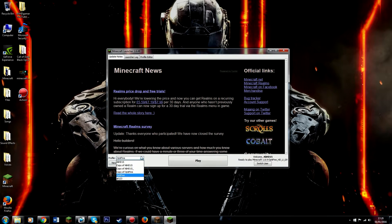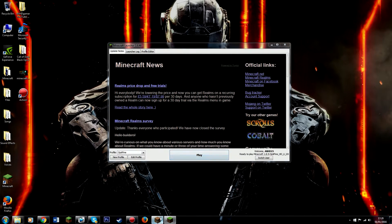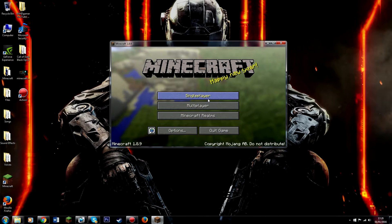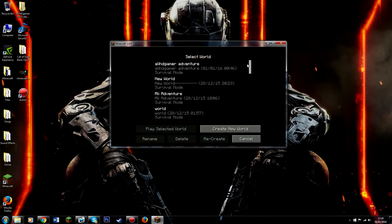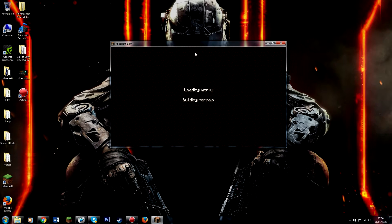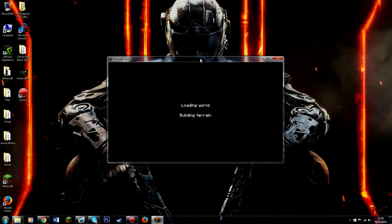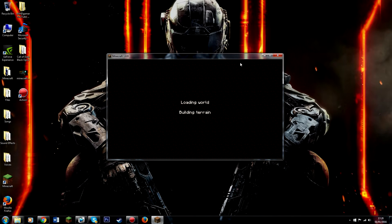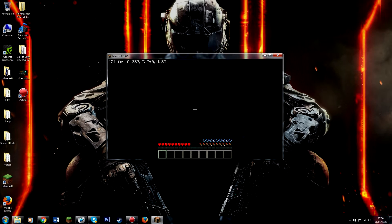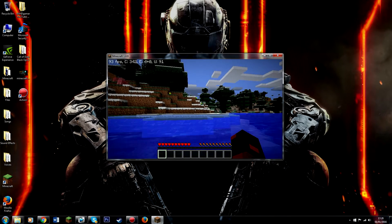I'm going to select a profile called OptiFind — you can edit it and stuff — and you want to hit play. We can go into single player and create a new world. As you can see right now, I'm getting around a low FPS.